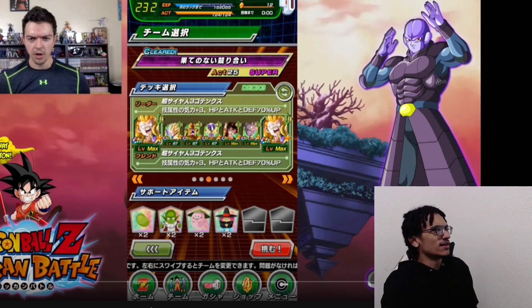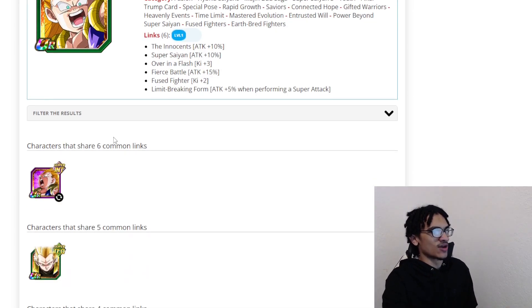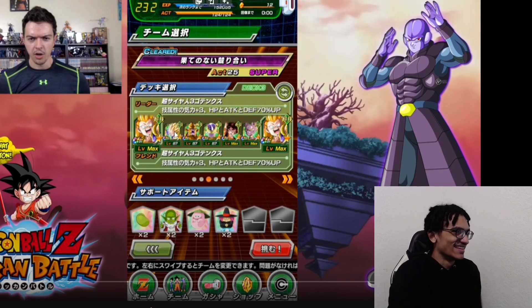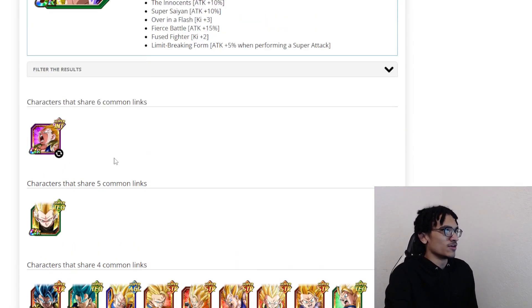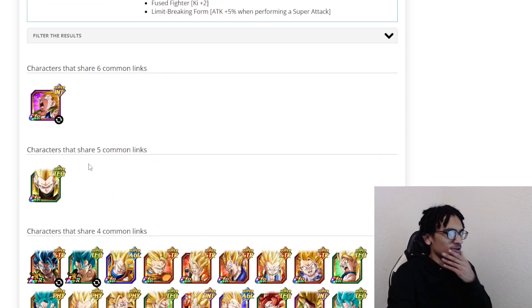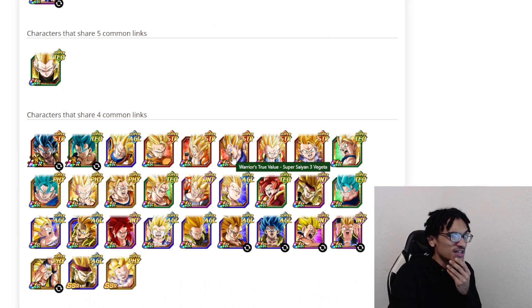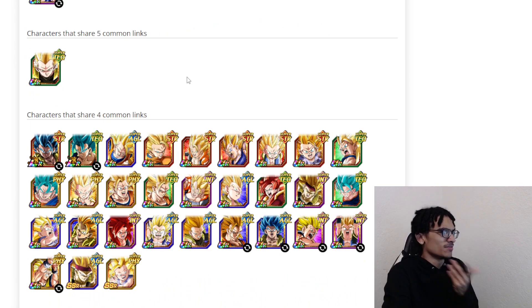Because when Team Gotenks does get a Dokkan Awakening — this video came out six years ago, November of 2016 — this guy doesn't get his Dokkan Awakening for a while, and that would then make him his best linking partner. But he did have a STR Super Gogeta, he did have a STR Super Saiyan 3 Vegeta, so he does have some options here.